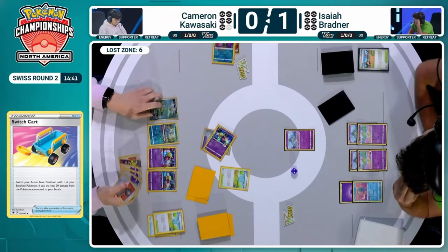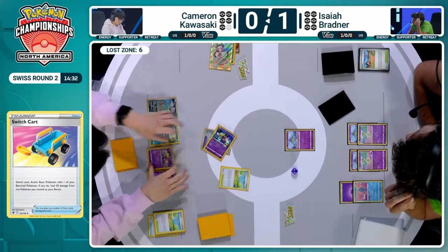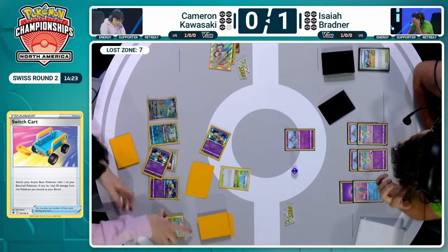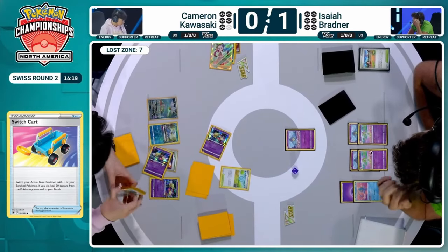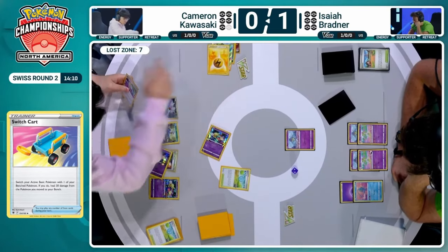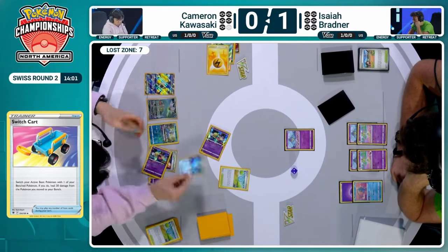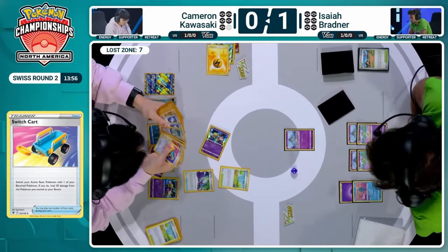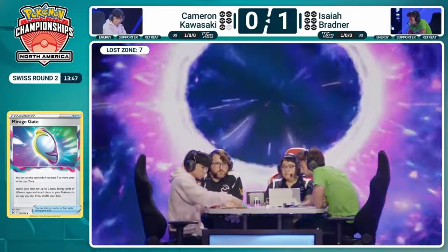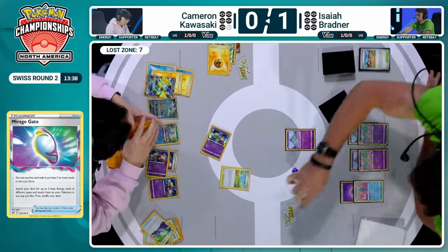With the Switch, Cameron could attack with Iron Hands this turn. If he lost zones to get to seven, retreats, then switches — that's seven. Cameron was just thinking it out. Ooh — Mirage Gate and energy. I do believe there will be enough energy to access Iron Hands after this, but losing a Mirage Gate or losing an energy is not ideal. That Lightning energy is going to hit the Lost Zone now, bringing Cameron up to seven cards. That's the point at which we can access Mirage Gate — which can search out two different types of basic energy — and that is going to be powering up this Iron Hands EX. Cameron is finally getting things done here for this turbo Lost Box deck. It's hard to get it to work without Colress, but we got there.